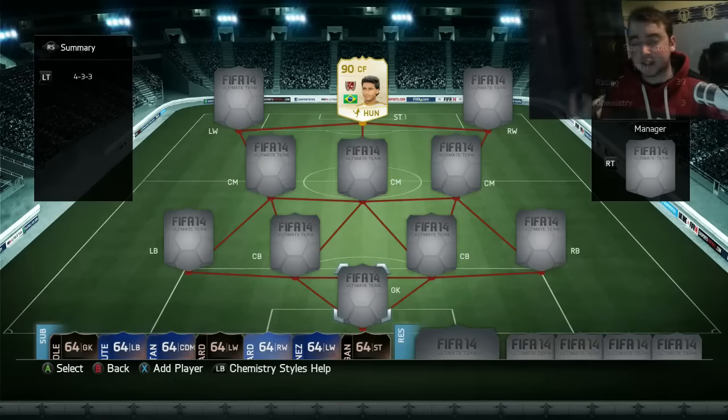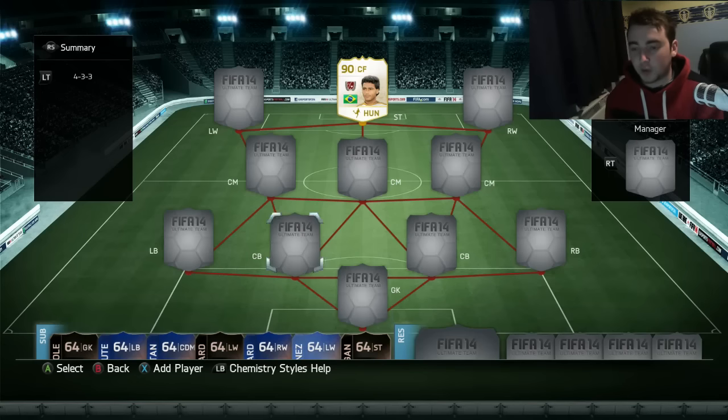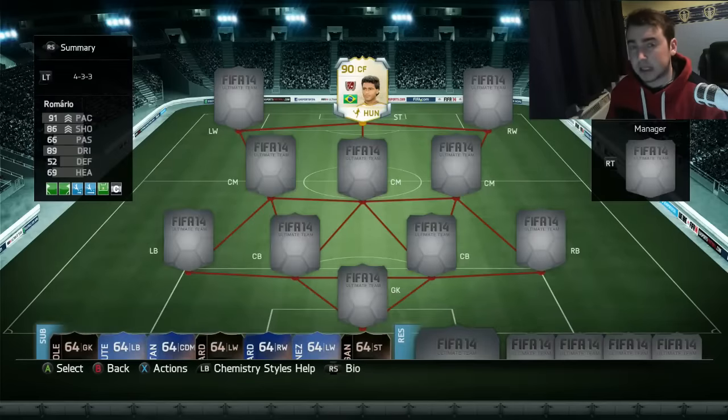Hello guys, I'm MrRossi1990 and this is episode number 42 of the Random Hybrid. You'll probably notice we're not on FIFA 16 — because we're not. We're on FIFA 14, and today's player is Romario, who's on your screen right there. Paid 4.4 million for him a while back. I don't know if he's on the market currently. We're doing the Random Hybrid today, a little bit of a throwback.